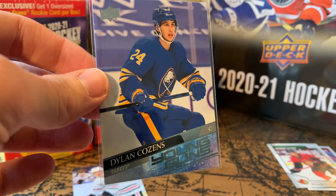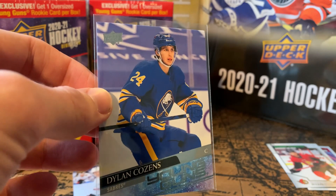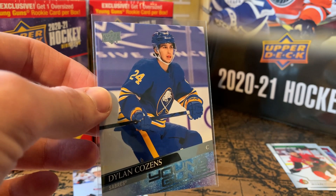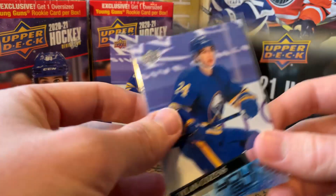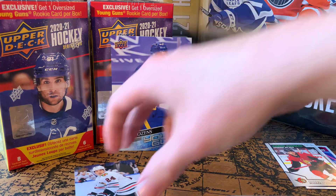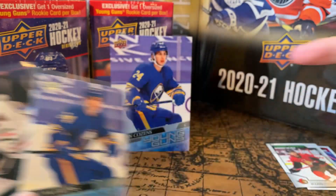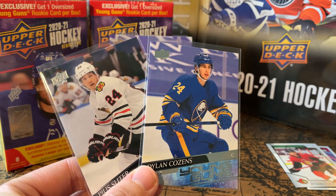I just rounded out the top five. I've got all of them now — Dylan Cozens, the last one I needed. Number one: Stutzle, number two: Kaprizov, number three: Dylan Cozens, number four: Hoglander, number five: Romanov. Got all five! And actually in my top ten I had Pius Suter as well, and we got him too. Wow, that was an unreal blaster. Pius Suter and a Dylan Cozens in one blaster, plus the oversized — you're kidding me.